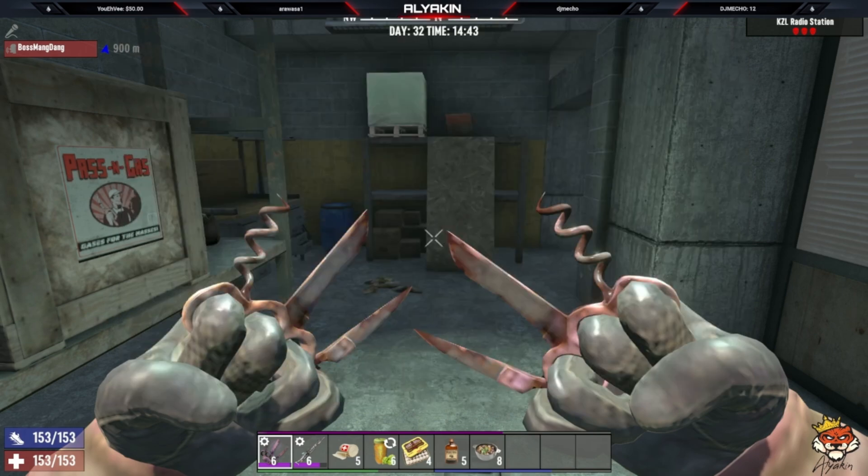That's the entire build. You'll see me speed run through the KZL radio station - it's in the pine forest. If you want to see it in the wasteland or any other zone, let me know in the comments. I hope this helped you make a tank build. Don't forget to like and subscribe, see you in the next one - have a good one, bye!